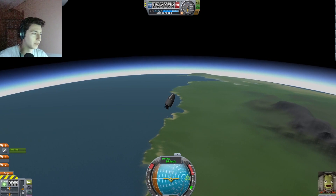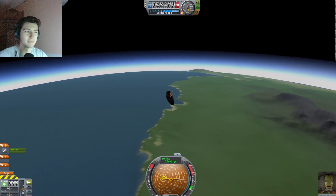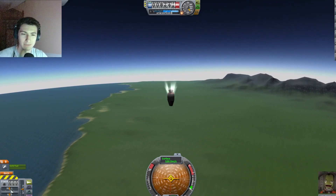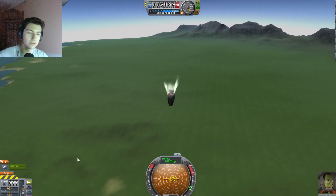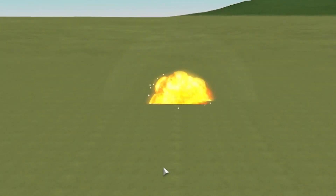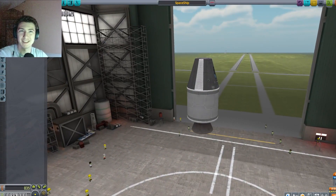We're not in space, but Jebediah is having the time of his life down there. We're falling. I should probably have looked at the tutorial. I have some control — very minor control. Jebediah, it's not looking good buddy. I can't figure out how to pull your parachute. He needs a parachute and a separator, but I don't have either of those, do I?